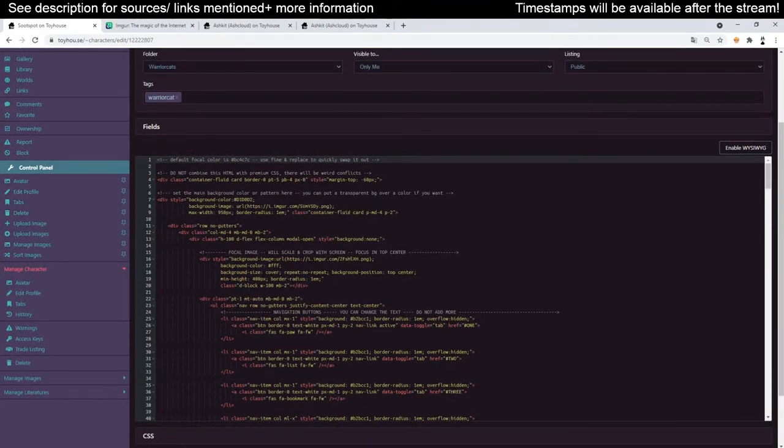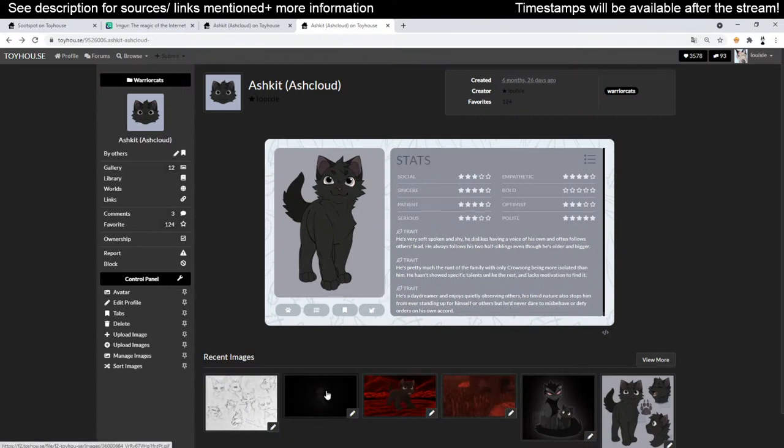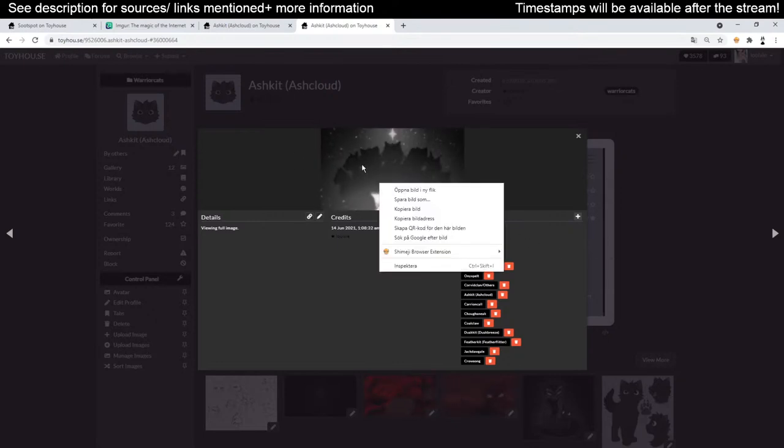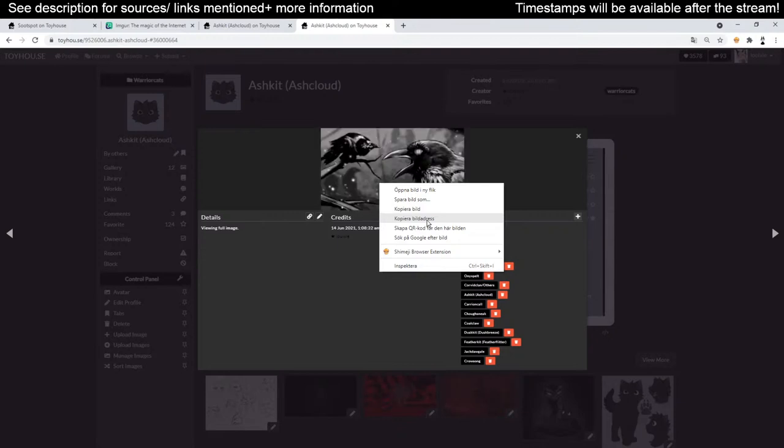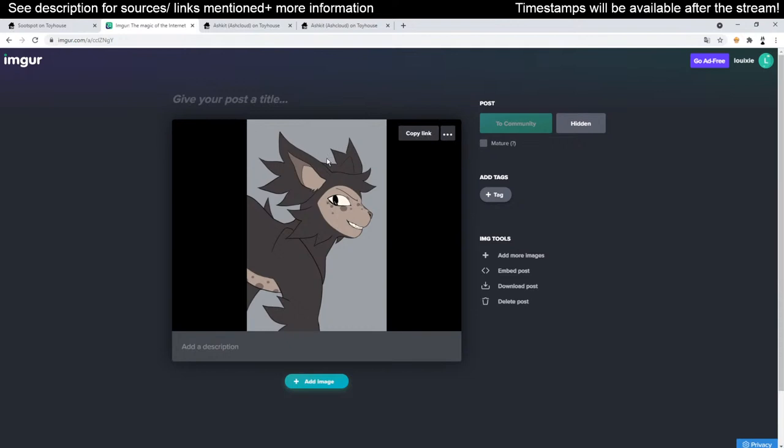I can start with some tips. There are images you upload on your own, but pieces like this one are different because you have to code in the image. So you right-click and copy the image address — not the image itself, but the image address — so it needs to have been uploaded somewhere on the internet. I use a page called Imgr because you can hide the post, which is great. You can throw as many images there as you wish to code in without anyone else seeing.